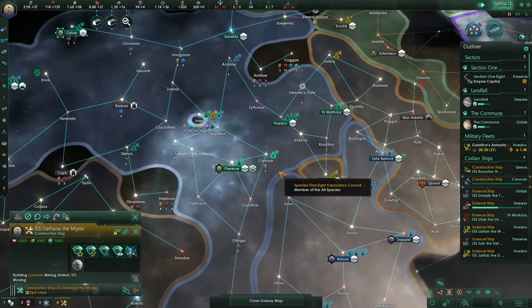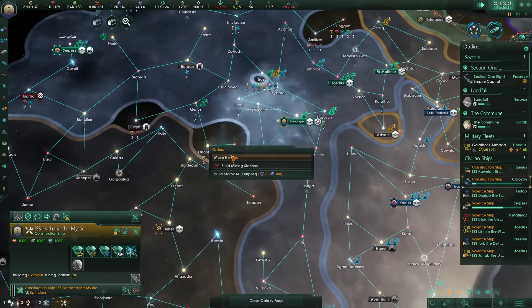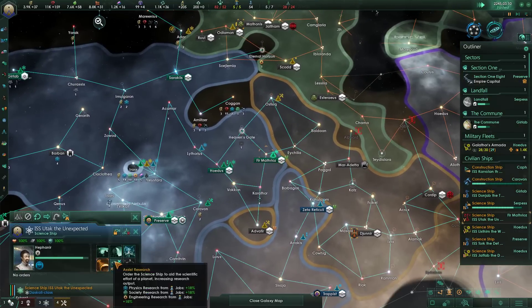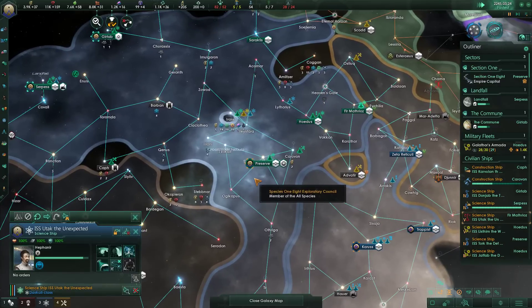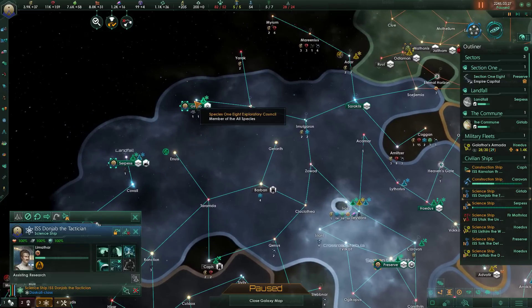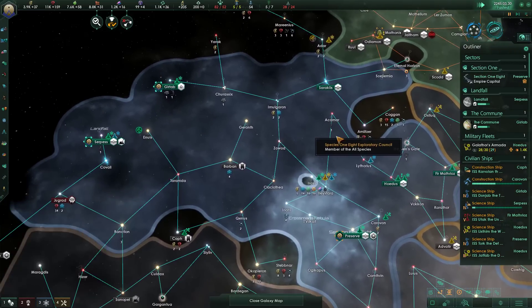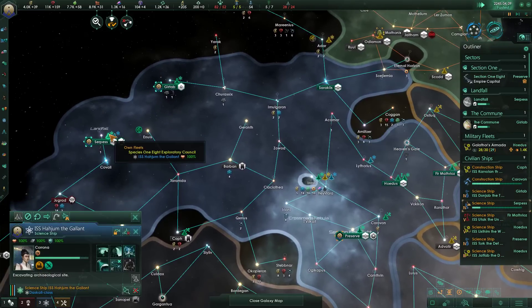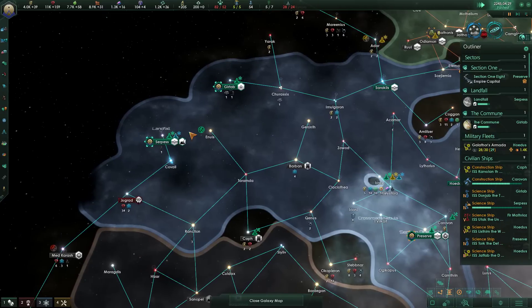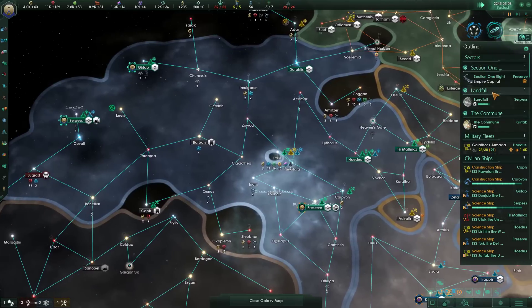Construction ship over here — analyze, not very much value but I guess it's a thing. And you can move over that way. No auto-explorer to be done, so our science ships are going to go back to being idle. You're still assisting research. You're assisting research over there. You're excavating — and then we'll research, then assist research on Landfall in the surface system.